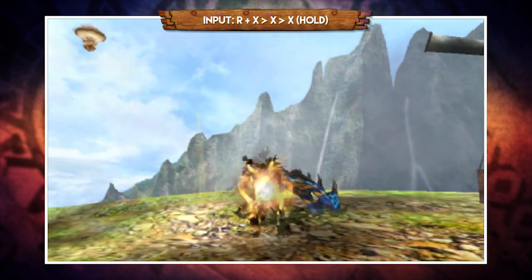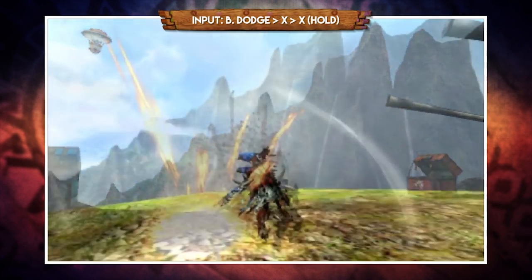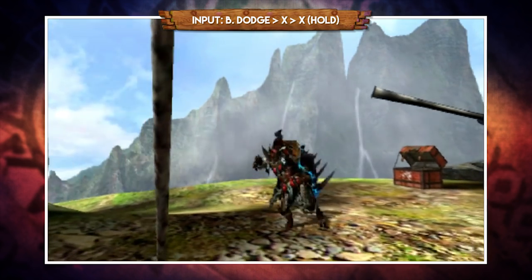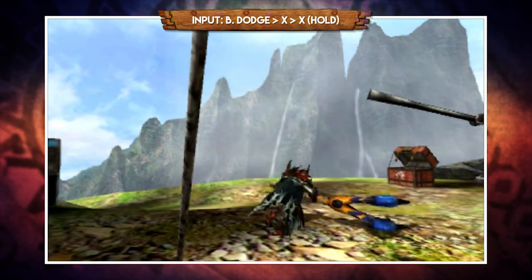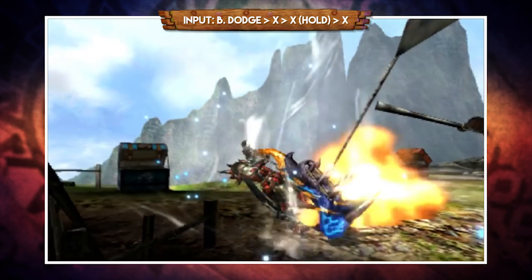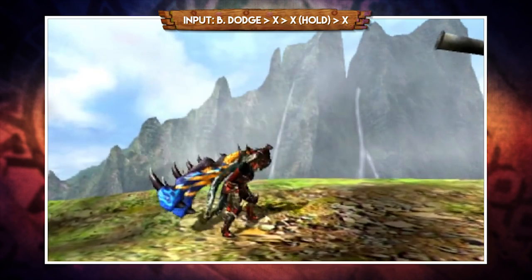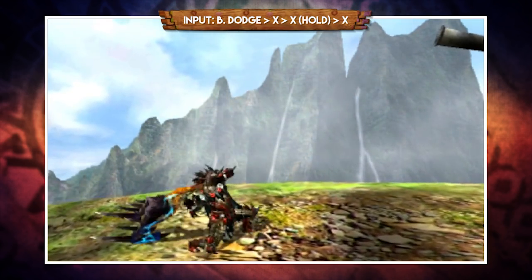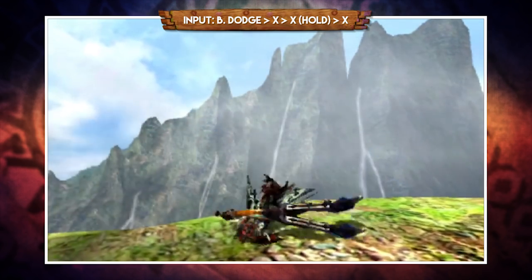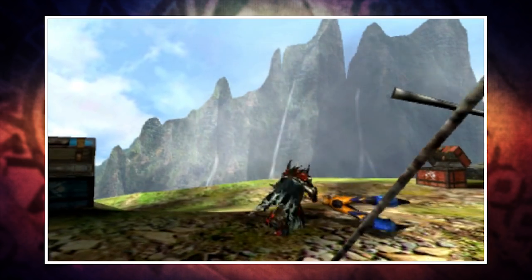Bushido Evade is where things get interesting. After a Bushido Evade, you can press X to go into a powerful slash. But if you press and hold X after this first attack, you'll go straight into a very fast charging strong charge. Remember the cool thing about strong charge is that you cannot overcharge them. So you can follow up this first attack with a really fast level 3 attack. And just like in Guild Style, you can also follow this strong charge with a third X input to perform the super swipe. So while the strong charge and the super swipe aren't present in the regular combos, in this style they aren't gone completely.